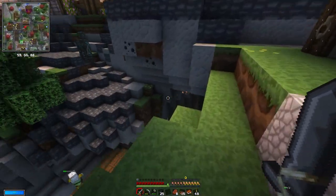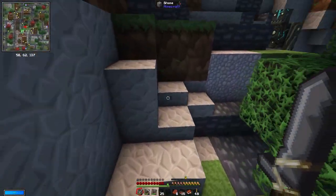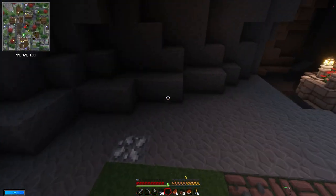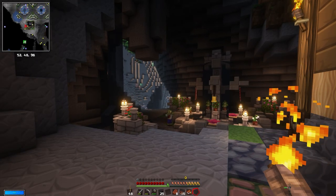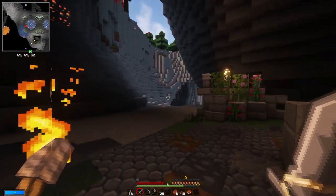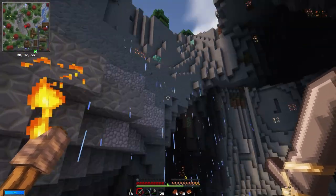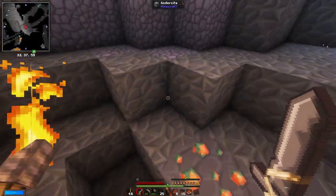We were looking for chromatic iron. We need to make our way back down into the pit and go much deeper this time than we did yesterday, because we need to get to negative 30. We've got some torches now which we can hold in our other hand, and because of these shaders these will actually light everything up around us, which is very helpful for when you're mining.